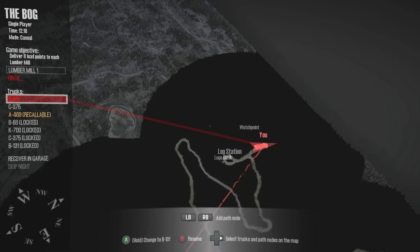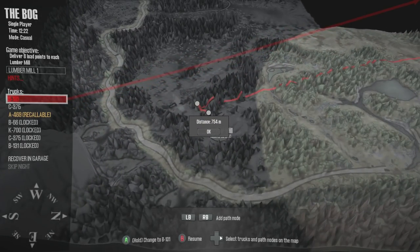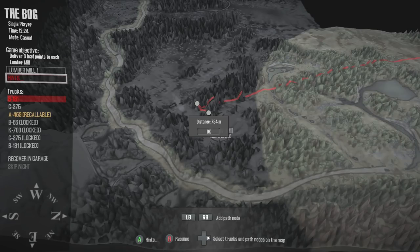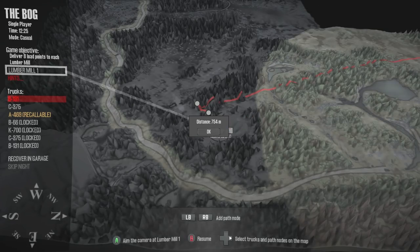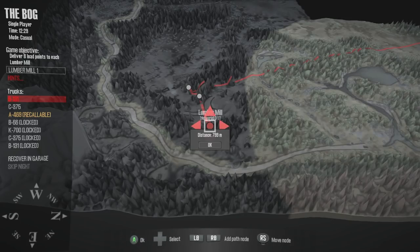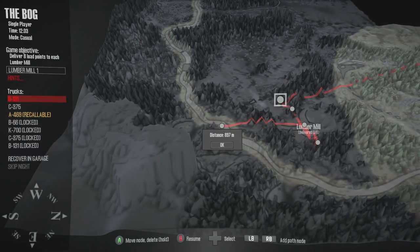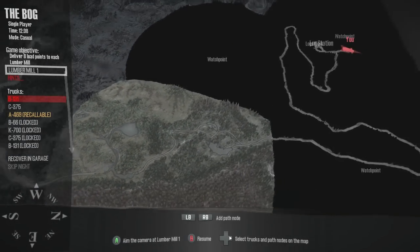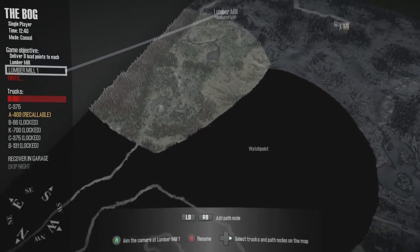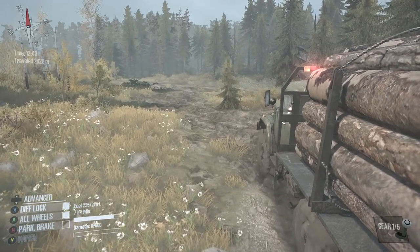I think we should be able to find the main lumber station. It's down here — the lumber mill. I need to figure out how to get rid of these map markers. Oh my God, delete hold — I finally figured it out. They're all gone now. Oh my God, thank you. So much better not having to look at the path nodes.